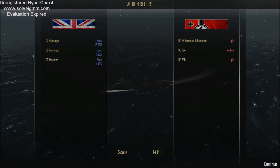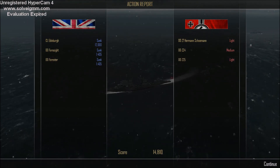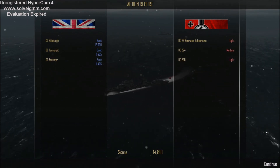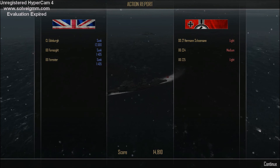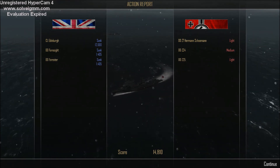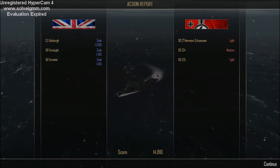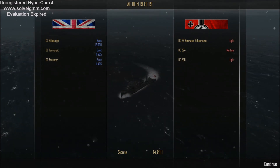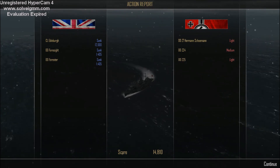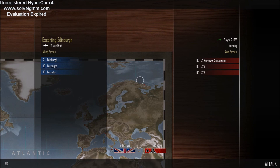Action report: on the British side, the light cruiser Edinburgh was sunk for 12,000 tons. The destroyers Foresight and Forrester were sunk for 1,405 tons each. On the German side, destroyer Z7 received light damage, Z24 received medium damage, and Z25 received light damage. That's a score of 14,810.